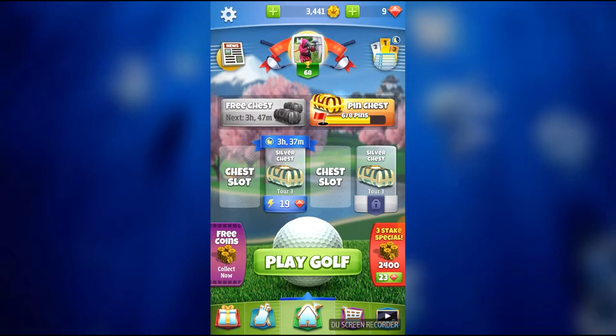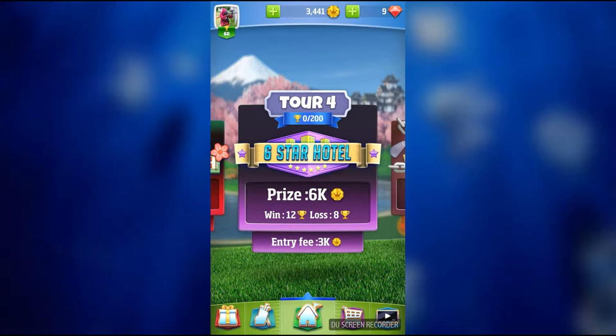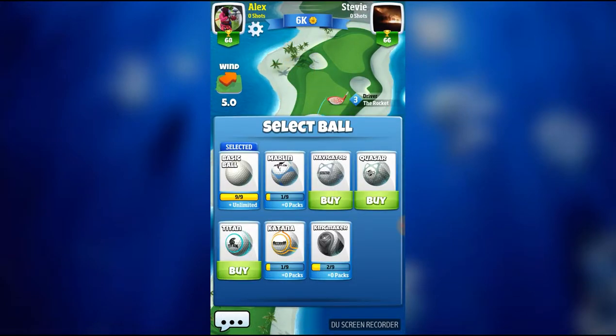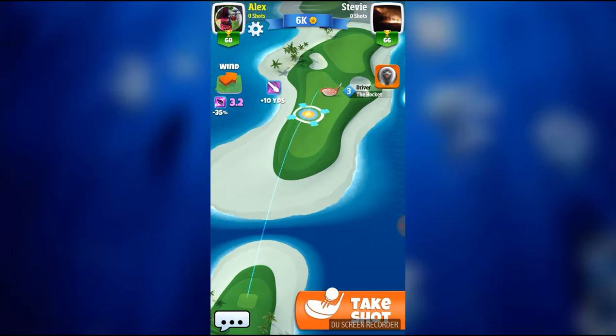Let's go ahead and hop into one more game. Let's try out Tour 4 — my first game in Tour 4. Why not? 3K coins — that's all my coins, so it's all or nothing right here. It takes a while for the Tours to download. Okay, I'm back and my opponent is Stevie. If we win this, we will get quite a lot of coins. We're on an island now — I'm going to use the Kingmaker Ball because I need to win this game.